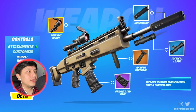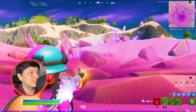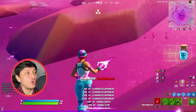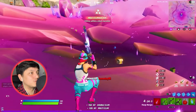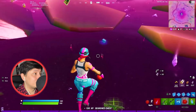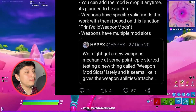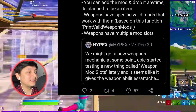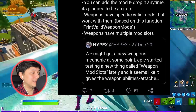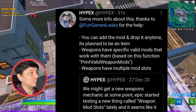It looks like Fortnite weapons are getting attachments or mods very soon. Weapon attachments are common in battle royales like Apex Legends — you can find things like rifle scopes or suppressors in chests or on the floor and customize your weapons during a game, for example turning a normal SCAR into a suppressed SCAR or adding a scope. Hypex tweeted that Epic started testing a new mechanic called weapon mod slots, which gives weapons abilities or attachments, and you can add or drop the mod anytime.